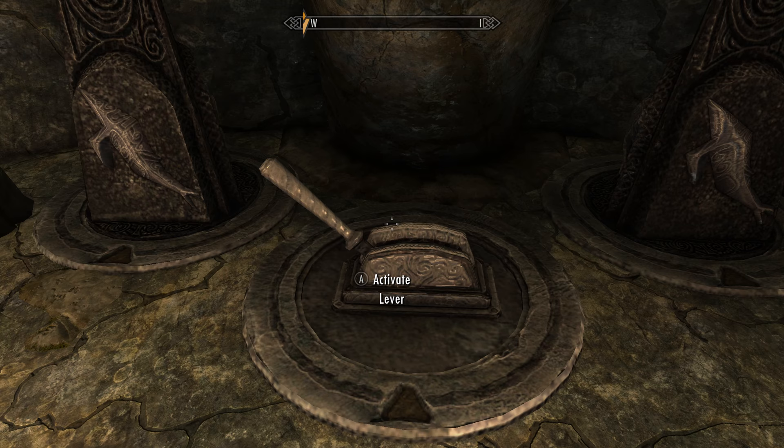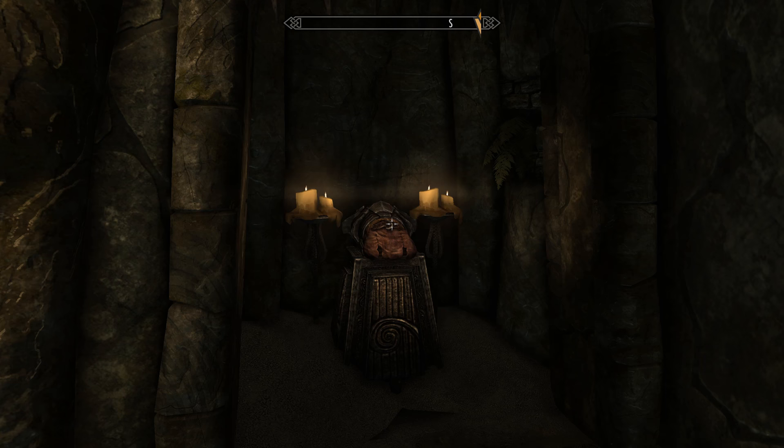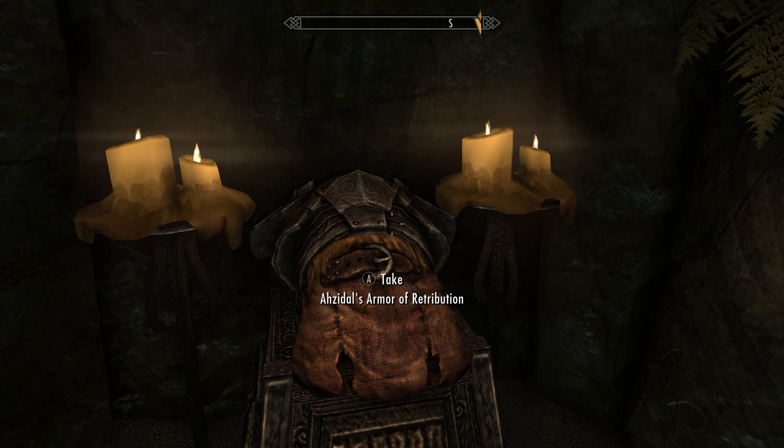First, set both spinning stones to whales. After we pull the lever it will open a door behind us, giving us access to the third piece — Azidal's armour of retribution. Head back to the spinning stones and set them both to eagle. Pull the lever.